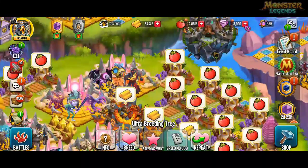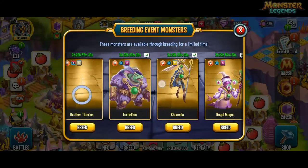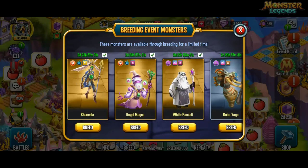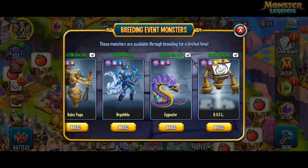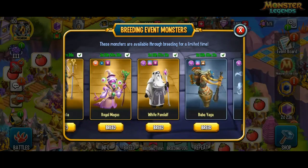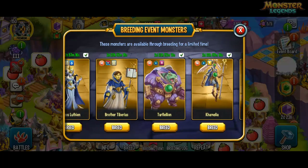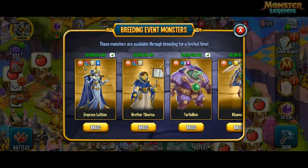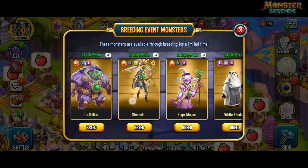I'm going to look at the breeding event's combination and I need to set up my breeding guardian. As well as Brother Tiberius you can get some other ones — I think all those legends used to be used in breeding events, and out of them you can get Empress Luthien, Vertelian, Camellia, and Royal Mages.